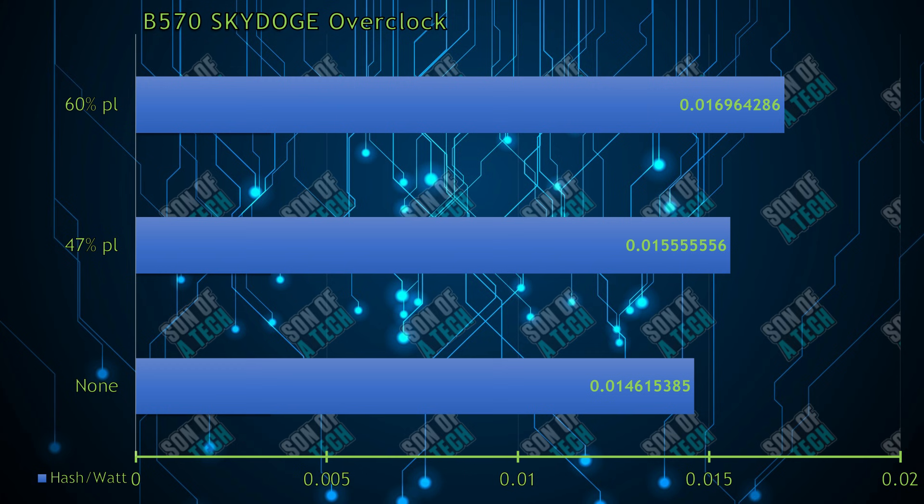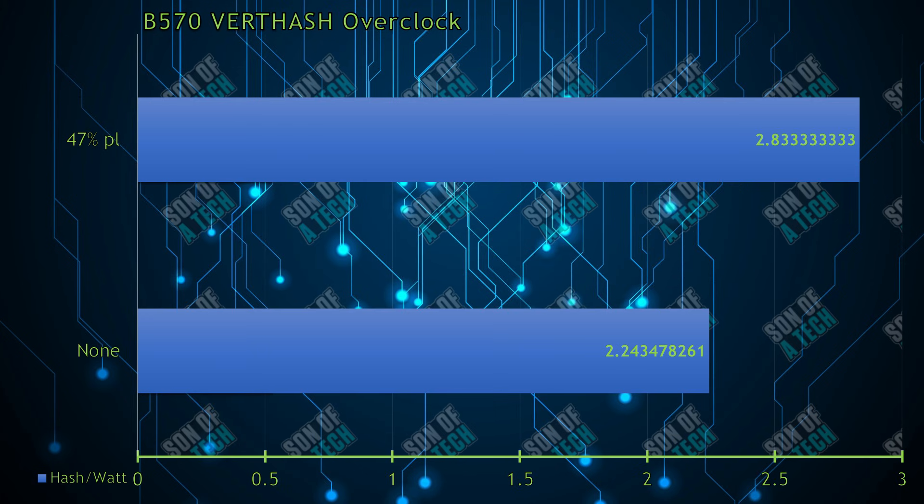SkyDoge benefited from conservative clocks with a power level of 60%, achieving 1.9 megahash per second at 112 watts — resulting in 0.01 megahash per second per watt for a 16% increase in efficiency. Additionally, a result of 0.8 megahash per second per watt was achieved for a 26% increase in efficiency over stock.